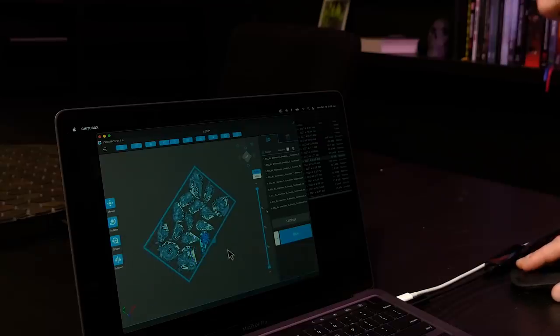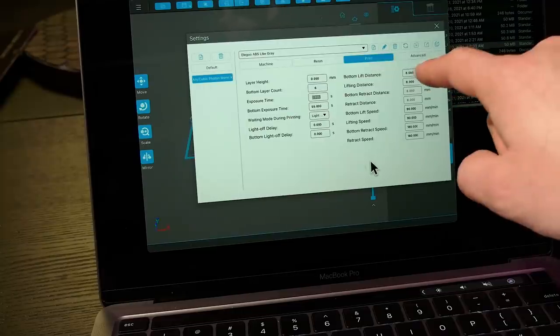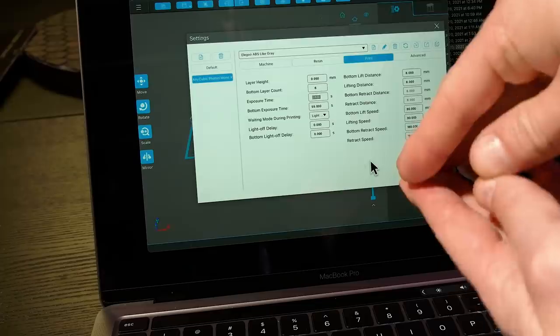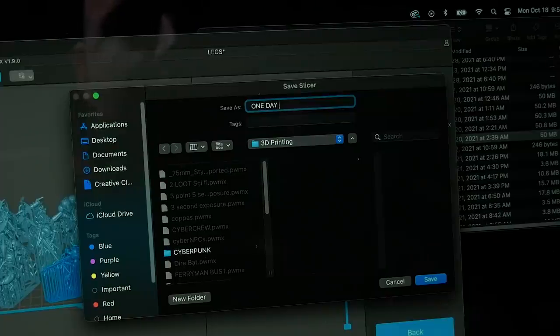I'm going to print this with Elegoo ABS-like gray. 2.5 second exposure time, which I've found is pretty good. 55 seconds for bottom exposure time to make sure they adhere, six layers of that. My bottom lift distance is going to be 8mm - I used to have it at 6 but I think that was why things were sometimes sticking to the FEP. Lift speed is going to be 90 - Luke recommended 40 but prints take all day at that speed. 180 was giving me problems, so 90 has been okay. Slicing it now and saving it - calling it 'One Day Army'.